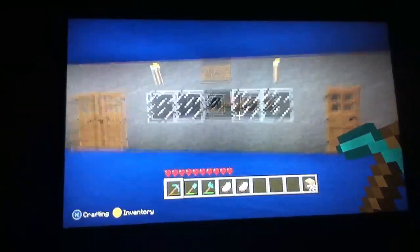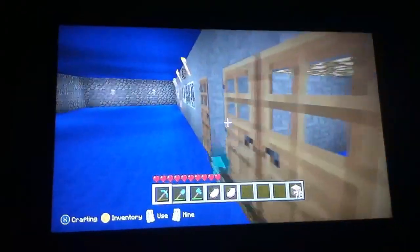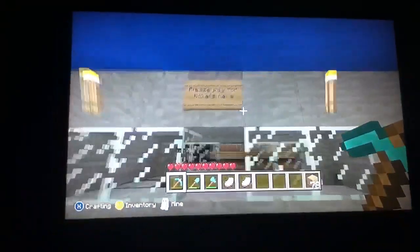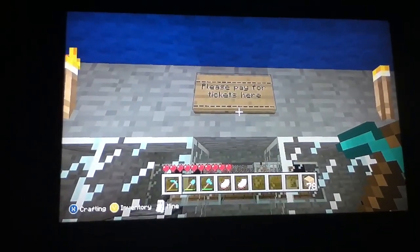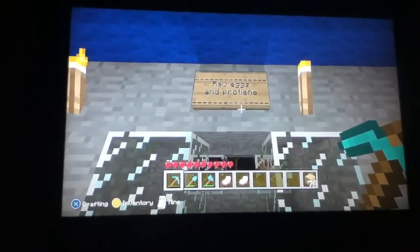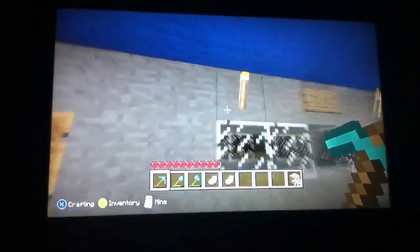I want to show you here. We have a little place, we have food, we have our tickets, we have our food parlours, and then you can get whatever you want. We have a 'please pay for tickets here' area. And then we have raw eggs and protein, and freshly cooked hot food over here.